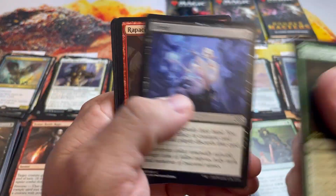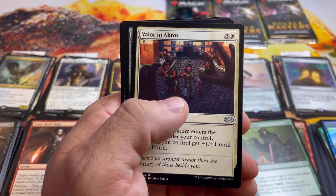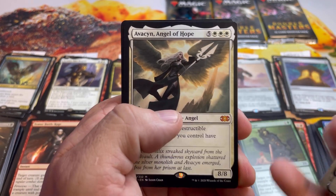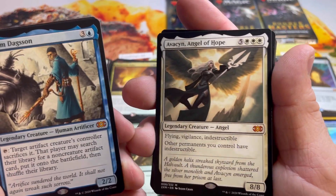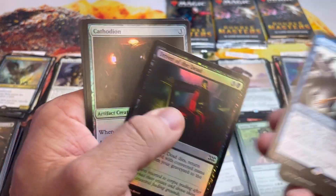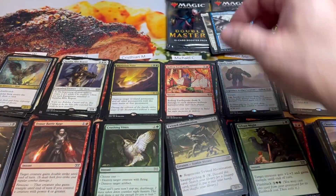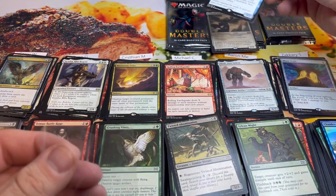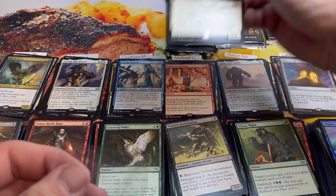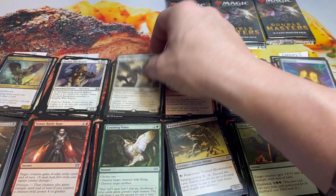Christian, last pack. Please subscribe, like the video, and leave a comment so we can get to 11,000 subs and give away another booster box. And — Avacyn Angel of Hope — what a thick girl! Another double mythic pack: Arcane and Avacyn in the same pack, that's wild! That's 8 more, putting Christian at 28 total.